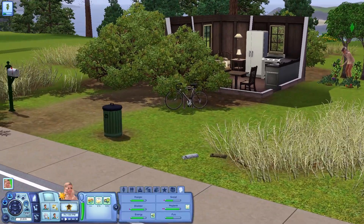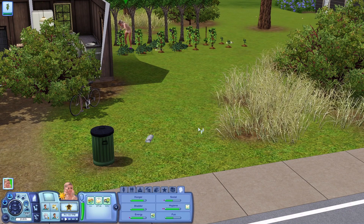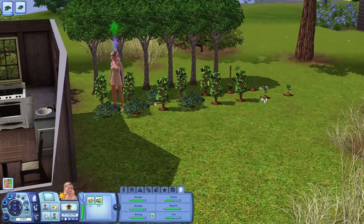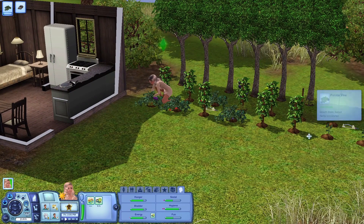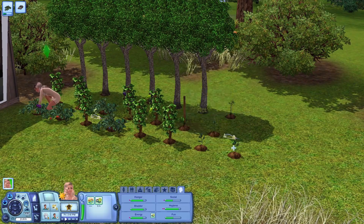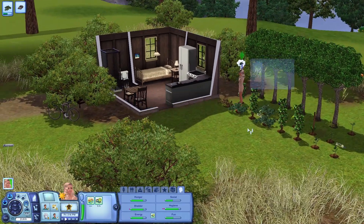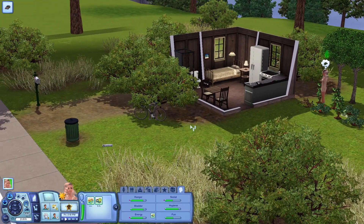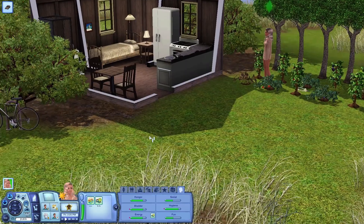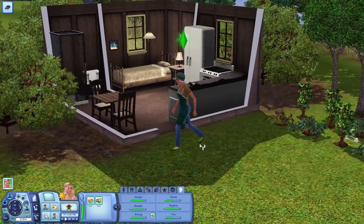No mail today but there's a bundle of newspapers to get rid of. We've got some new seeds — potatoes, pumpkins, watermelon, and onion, now that she's leveled up a bit. We don't have access to the ones that come with Supernatural yet. She needs to stop and head to work — we also have bills to pay later, and we're going to need a bin.